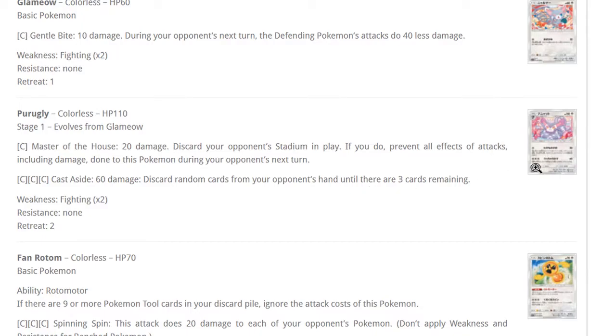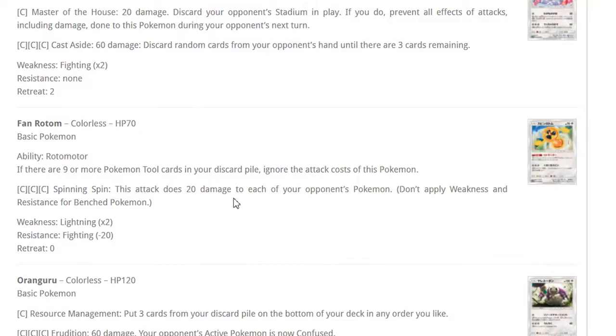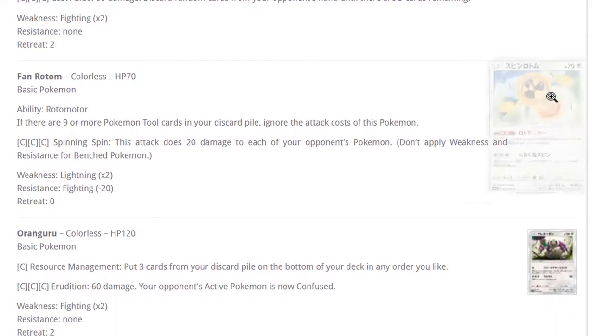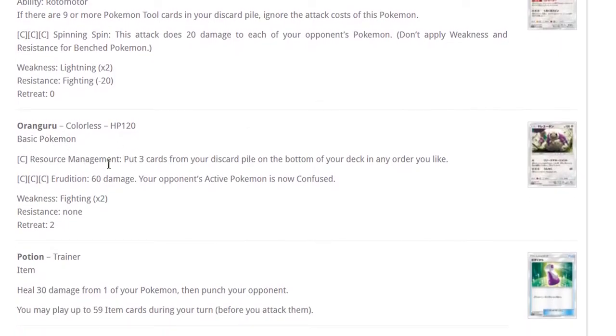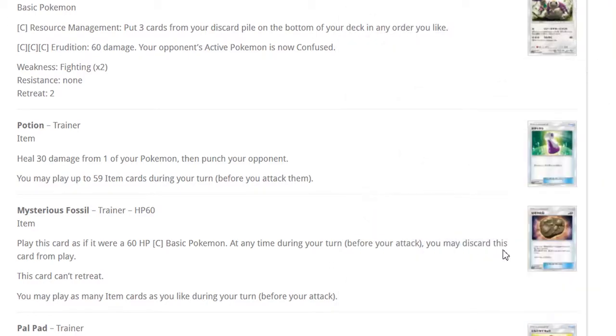Looking at that Wailord deck that did really well at the most recent expanded tournament — it played Hau, which discards until both players have five in hand. Imagine playing mill and your opponent Haus you — you lose all those cards. Another Rotom: colorless, 70 HP, does 20 damage to each Pokemon in play, similar to Tapu Koko but less HP and higher attack cost. It does have free retreat though, so maybe something worth playing. Oranguru: put three cards from discard to the bottom of your deck — pairs well with Looker apparently.